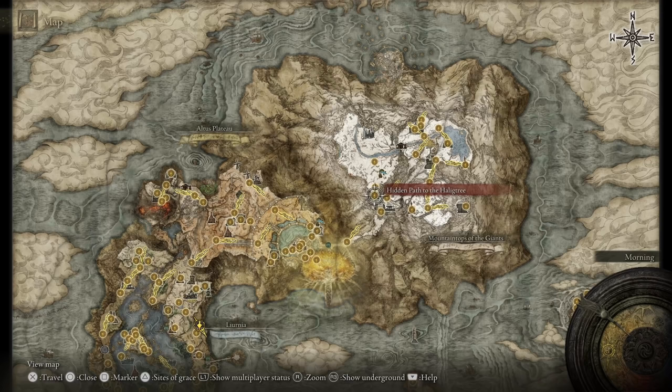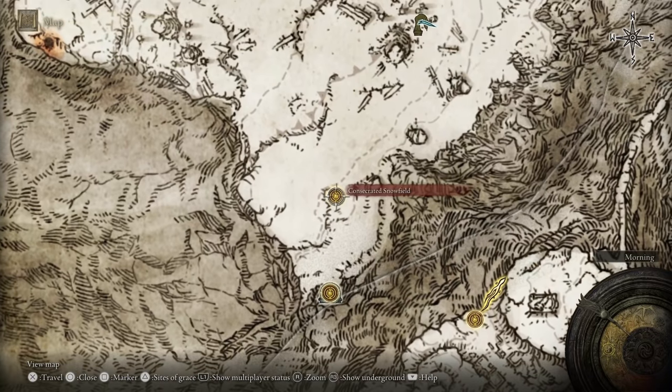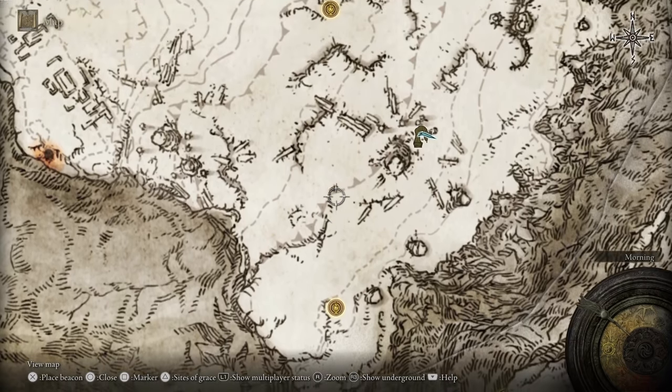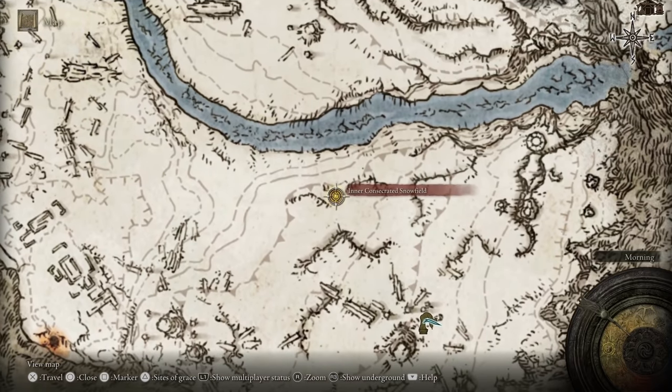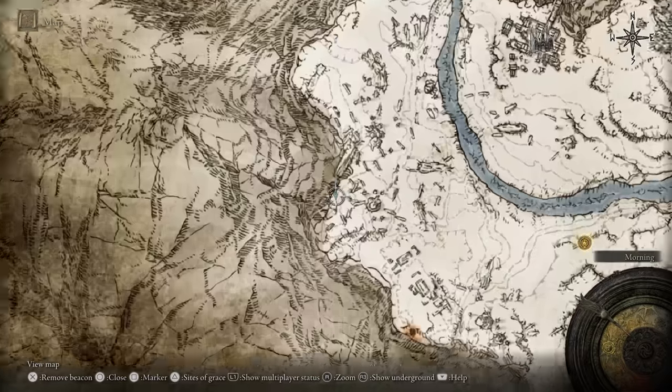I have a link down below in the description box that'll help you even get to the consecrated snowfield to begin with. This is the secret area of the game, or at least one of them. When you get to the area you're gonna start off here, run north right there and get your first site of grace. I'd suggest heading up north and grabbing the inner consecrated snowfield. Now where we want to go is somewhere that's going to teleport us to the Mogwin Palace, and that is directly off to the west over here.